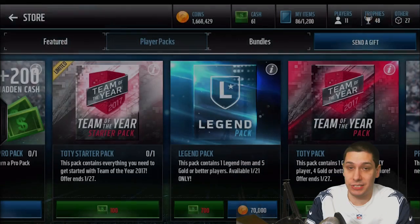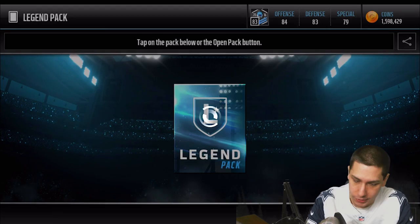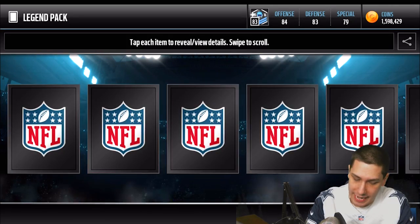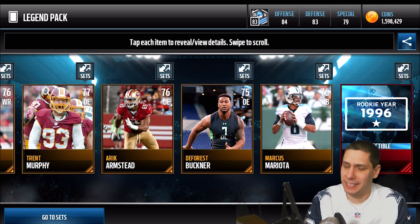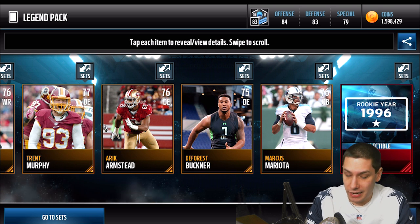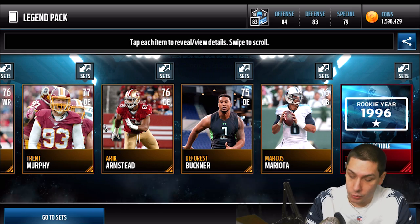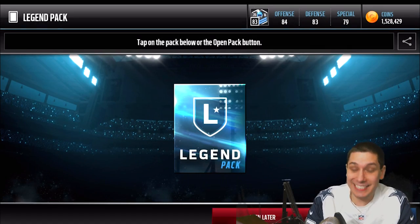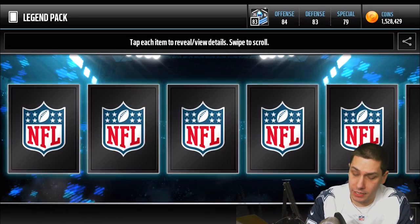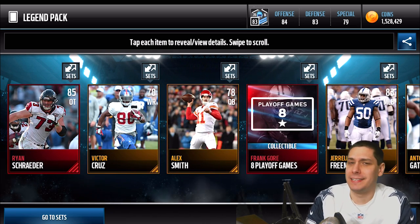I accidentally sent that one to my uncollected items, but that's alright. We've got plenty to open up. Teddy Bruschi — I think that was last week's legend — so decent pull there, plus the Rookie Year collectible and Marcus Mariota gold card. I want to make sure I don't accidentally open one of these Team of the Year packs, so I'm going to move this over a little bit because I'm known to press my finger on the wrong button.